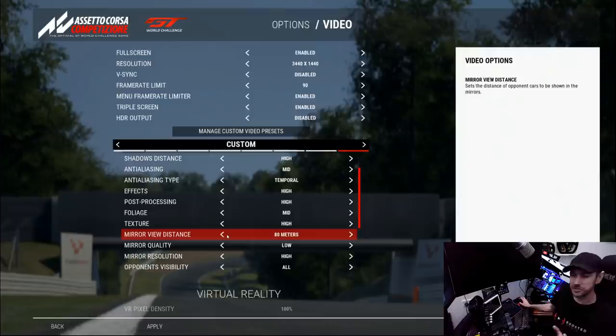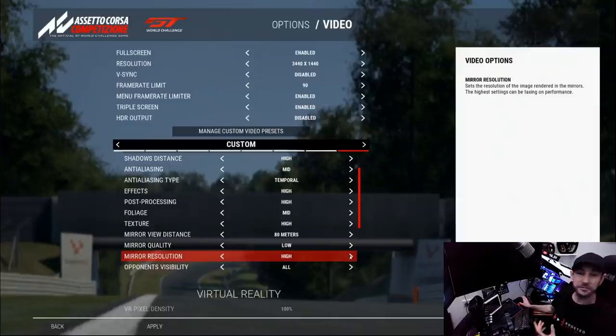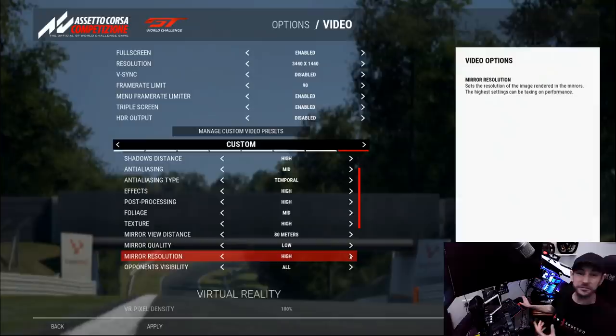Mirror view distance I've cranked down — you don't really need to see cars that are miles behind you. About 80 meters is where it becomes useful. Mirror quality is something I'm willing to sacrifice for higher frame rates. Mirror resolution I leave on high because it didn't have a massive impact on overall performance anyway. Opponent visibility — if you're finding CPU bottleneck specifically, cranking this down helps quite a lot. Having to draw additional cars does seem to load up the CPU quite intensively. But on this system I'm leaving it set to all.